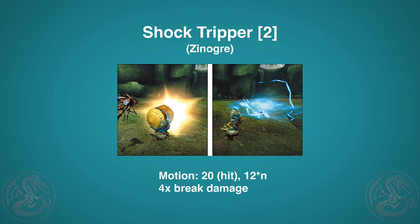Next is Shock Tripper — you send out a cannon that creates a bath of shocking energy. The initial hit is 20 motion, then every small interval it does 12 damage to the monster. The cool thing is all those hits do four times break damage, meaning the monster will flinch faster and you'll break parts faster. It's a lot more powerful than you might think.